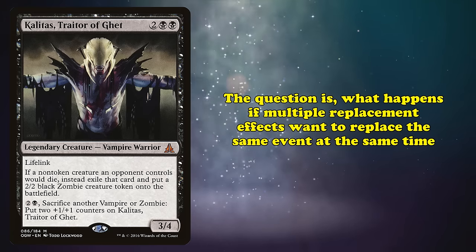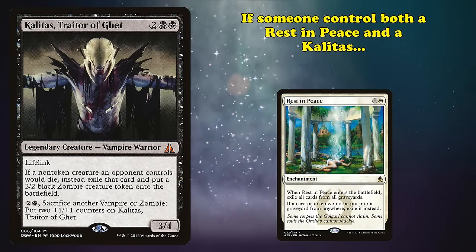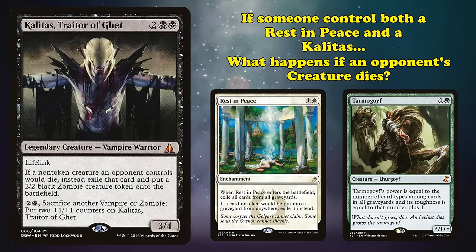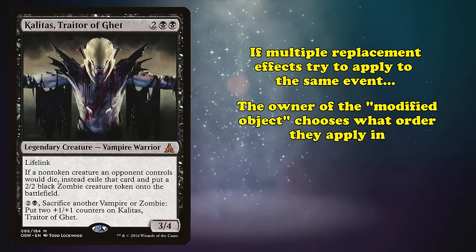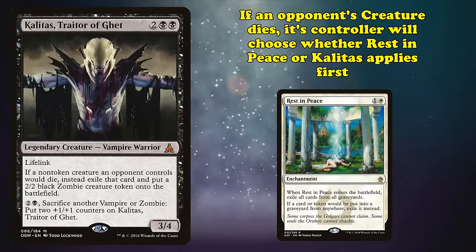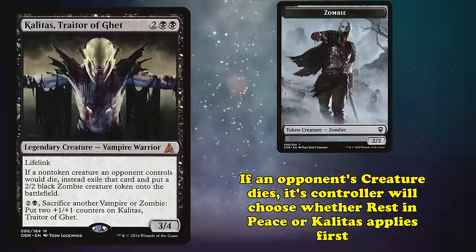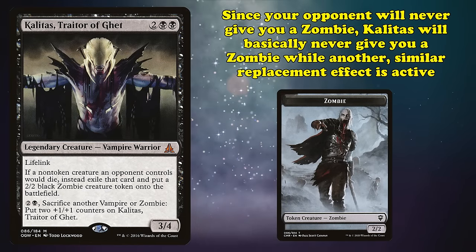The weird thing is what happens if replacement effects would try to change the same event at the same time. For example, if someone controls both a Rest in Peace — which exiles the creature card if it would be put into the graveyard from anywhere — and a Kalidus, Traitor of Ghent, and an opponent's creature dies, what happens? When multiple replacement effects are trying to apply to the same event, the owner of the modified object chooses the order in which replacement effects are applied. So when your opponent's creature dies, your opponent gets to choose whether Rest in Peace or Kalidus applies first. Since your opponent would never choose to give you a zombie for free, this effectively means Kalidus will never give you any zombies while another similar replacement effect is on the field. Though if you're able to control your opponent during their turn using a card like Mindslaver, you would get to make the choice for them, so you could get a zombie that way.